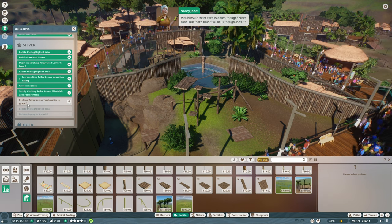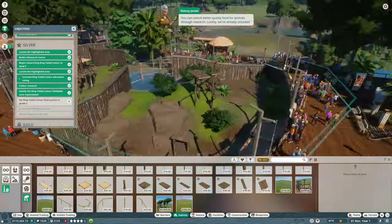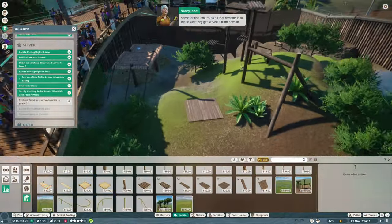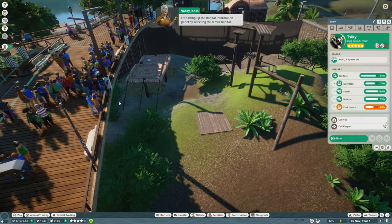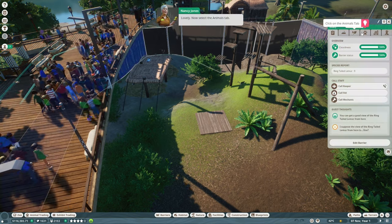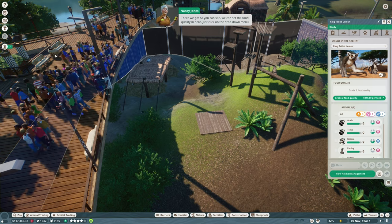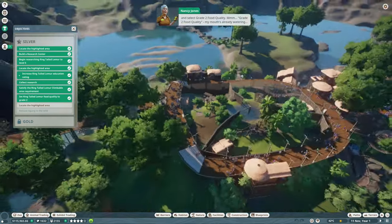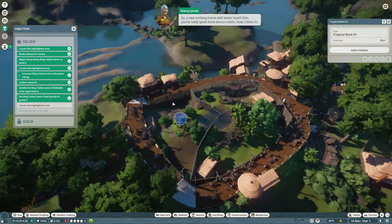What would make them even happier though is nicer food, and that's true of all animals. We need to set the ring-tailed lemur food to grade two for better quality. Luckily we've already unlocked some for the lemurs through research. Let's bring up the habitat information panel, select the animals tab, click on the food quality dropdown, and select grade two food quality. So a new climbing frame and better food - the lemurs are sorted.